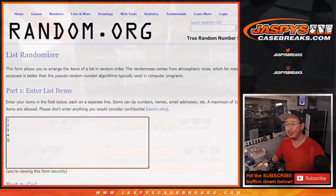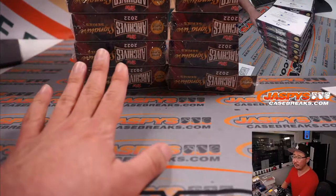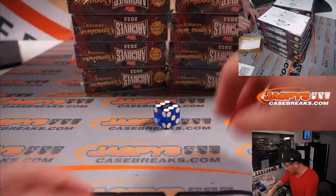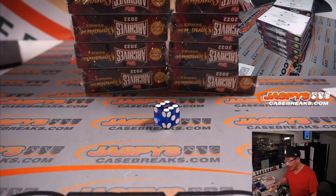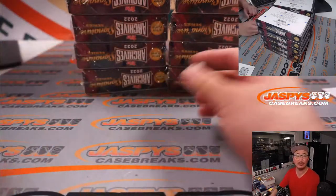First of all, we're going to select a column of boxes right here. We'll do one, two, three for the left side, and four, five, six for the right side. Then we're going to number the boxes, randomize names, randomize numbers, and match you up with something and we'll see what you get.